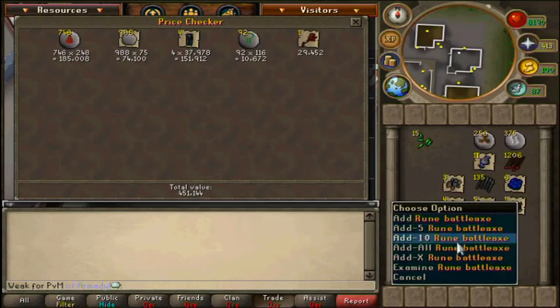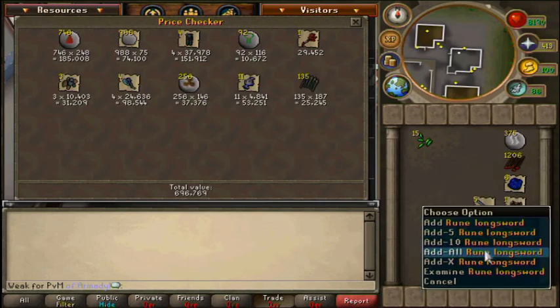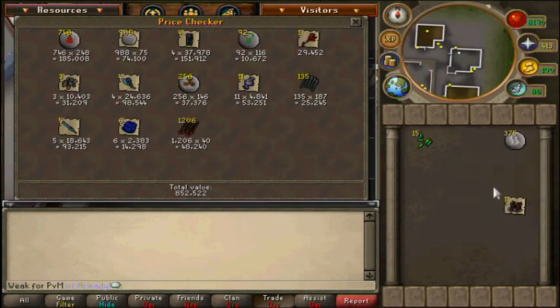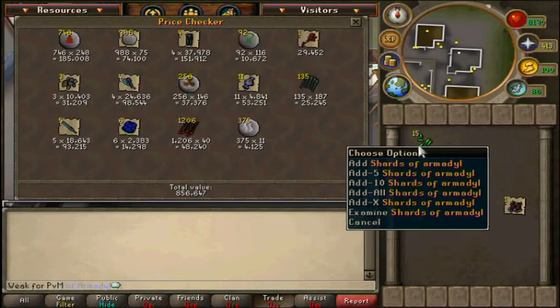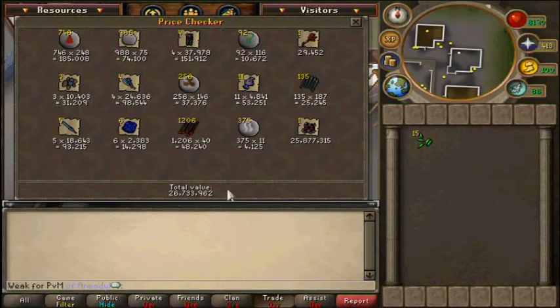So let's check it all out. That's 856k without the steadfast, plus 3 mil with the shards, so that's 3.8 mil. And with the steadfast it's 26.7 mil, and then also the shards, so that's 29.7 mil total.